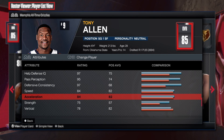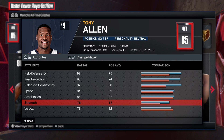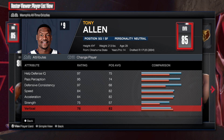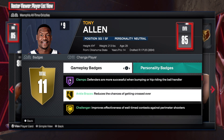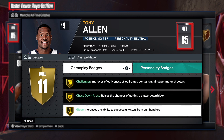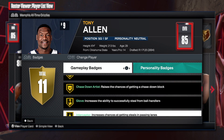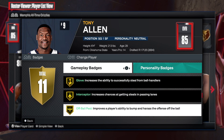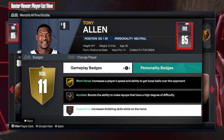We have an 84 speed with an 84 acceleration, 75 strength which is amazing, and a 78 ball handle. Now, I usually don't go over the badges, but you can see he has clamps on Hall of Fame. The only way we'll be able to get clamps on Hall of Fame is if we go 99. That's something to keep in mind. But he has basically a lot of the defensive badges that you would want with a first-team all-defense type of player. This is solid — I like this a lot.